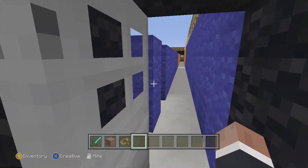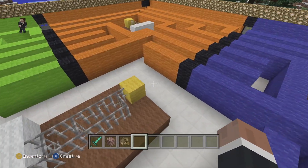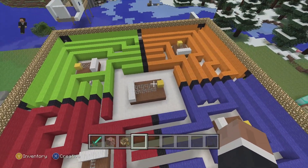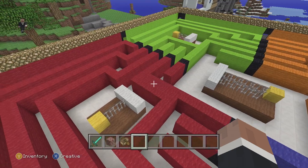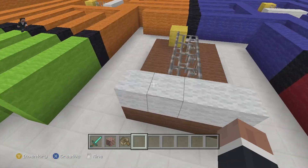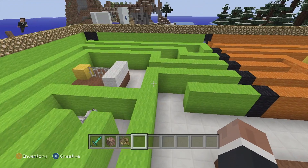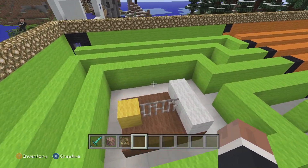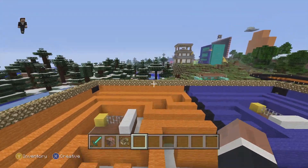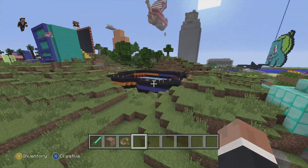The next game I'm going to show you is the cat and mice minigame. If you don't watch Stampy's videos, he made this game and I looked at how to build it and recreated it. There's a cat in the middle with a diamond sword who goes around trying to kill the mice and stop them from stealing the yellow cheese blocks.